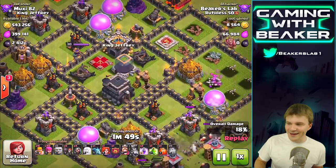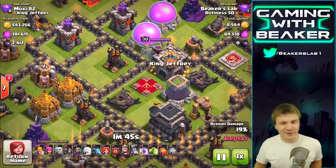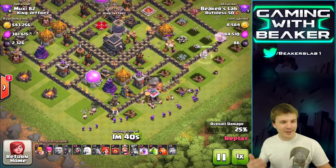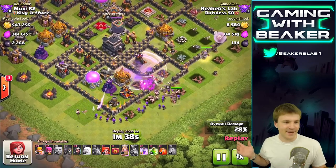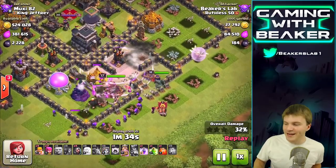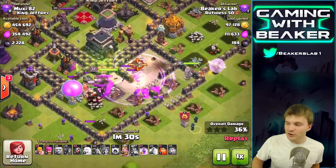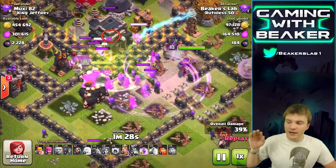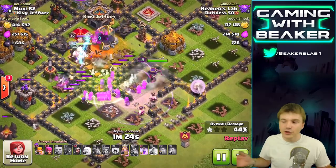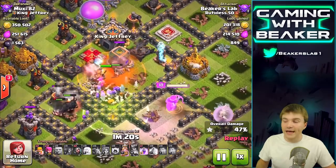I love how this guy's base is set up - look over here, he's got storages just right next to each other, it looks so funny. He's maxed, I don't think he really cares about loot. Anyway, we're going in here with our queen - she's still got the healers following her - and this is just a normal farming army with valks in the clan castle. That's usually how I roll.